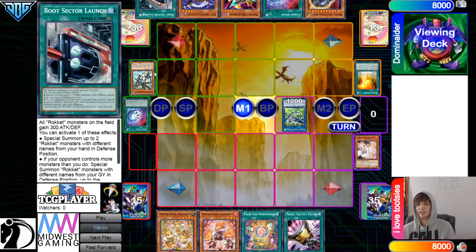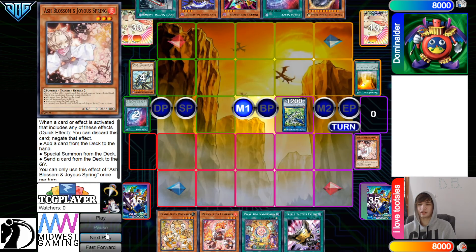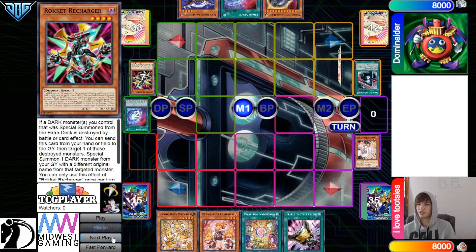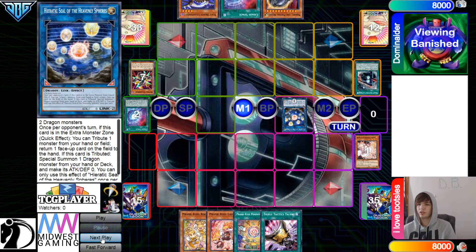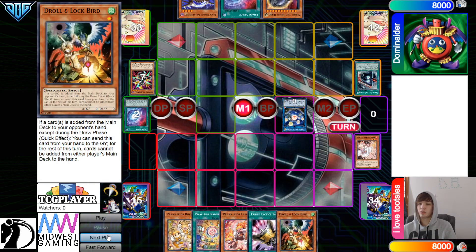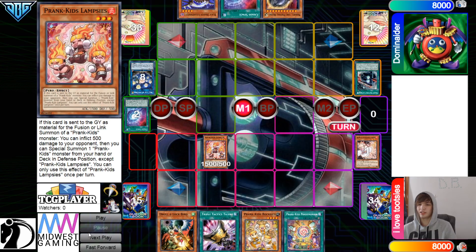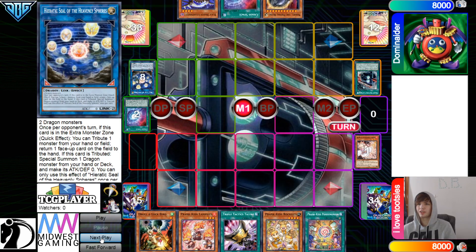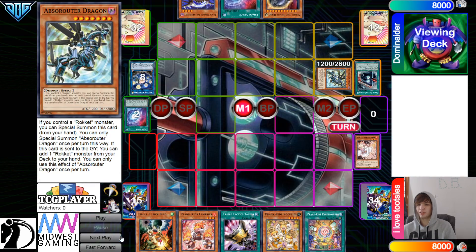You have to. Abs effect, Chain Ash Blossom, which is actually pretty big here, because now they just have to boot, Summon Recharger, and they're gonna turn those into a Seal, and then just pass turn. Droll and Lockbird, which is really good against the opponent's deck. Normal Summon, they're gonna Seal, Bounce that, Seal Graveyard Effect, Summon out from the deck — it's gonna summon out abs.